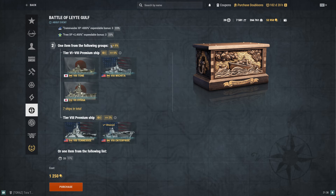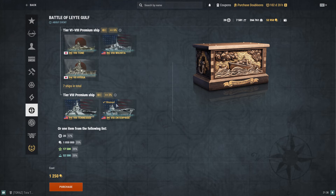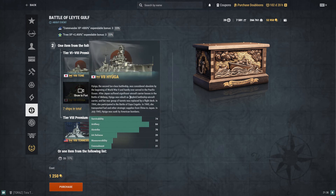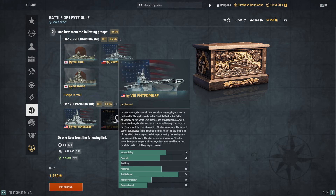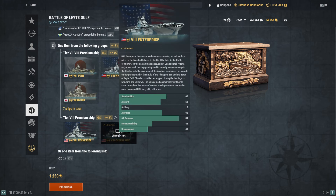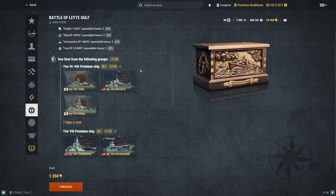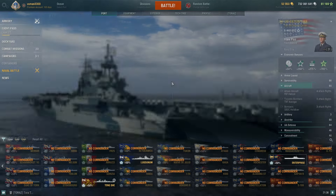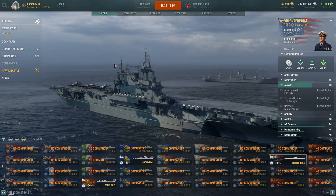You might be looking at the area that says eight percent, but that eight percent is divided into two percent and six percent, and the six percent also includes other premium ships. So the actual chance of getting Enterprise is only two percent, which is really bad. Out of a hundred containers, only about two might contain Enterprise. I'd say try a couple of containers at most.